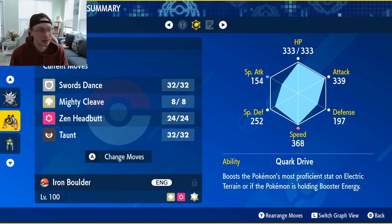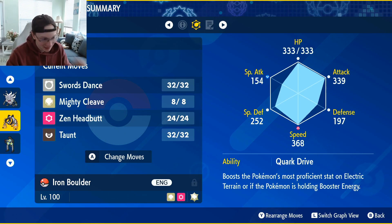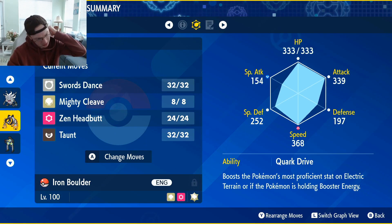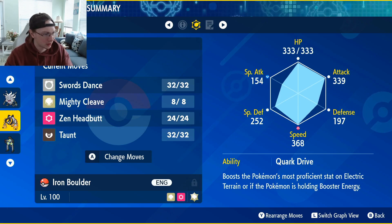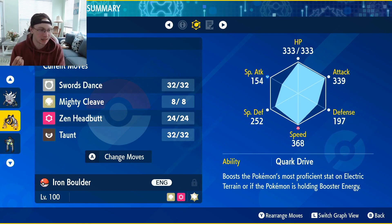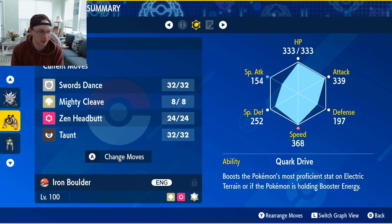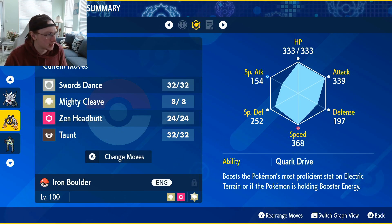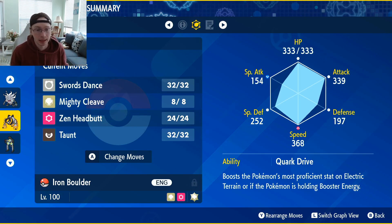368 speed is probably just outspeeding a Deoxys that's trying to speed-creep something. His speed tiers are kind of rough — he's got 180 Deoxys, 120 Sceptile, and 100 with Palafin, Flygon, and Tauros, and everything else is slower. Maybe he runs a speedy Deoxys, maybe not — I haven't ever battled this guy so I wouldn't know.